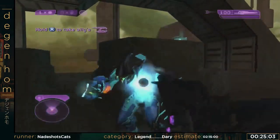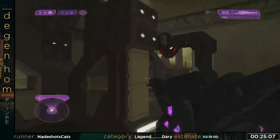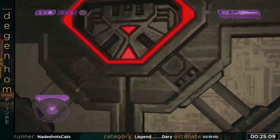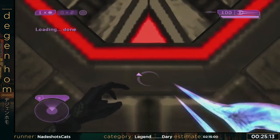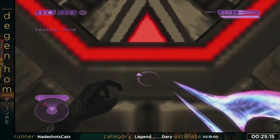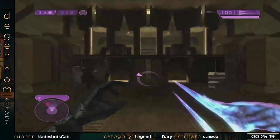Killing teammates here — this level is the first mission that you're the Arbiter. Basically the storyline is you play back and forth between the Master Chief and the Arbiter. The Arbiter is a Covenant Elite who was kind of in charge in the first Halo game, and the Prophets — who are his religious leaders — don't like him anymore.